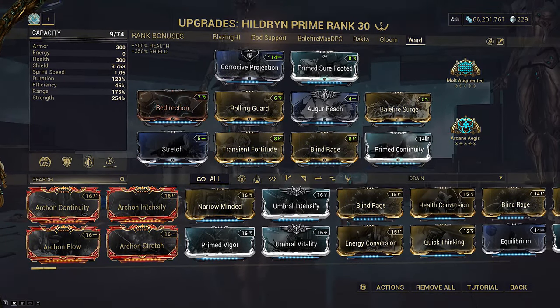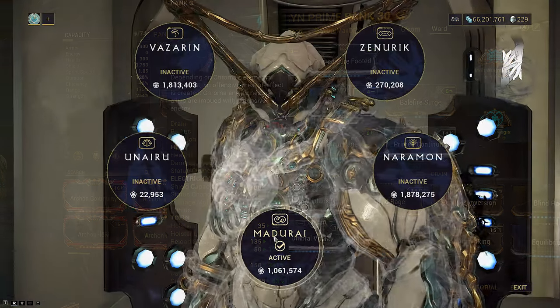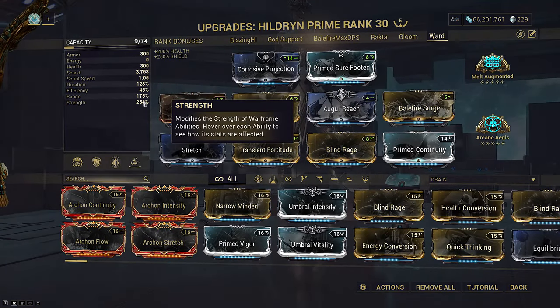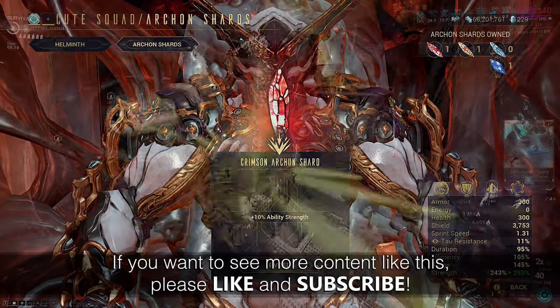Since we take such extreme damage, we run Arcane Aegis to forever regen shields and avoid our health from being hit. I slotted Prime Continuity to make Ward last 30 seconds and not be annoying. You need Materialize and Sling Strength with Mold Augmented to hit the 328 strength benchmark for Pillage to full strip in a single cast, otherwise it'll take two casts or you'll need extra strength Archon Shards.